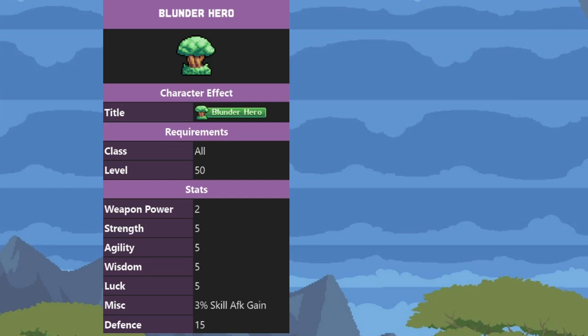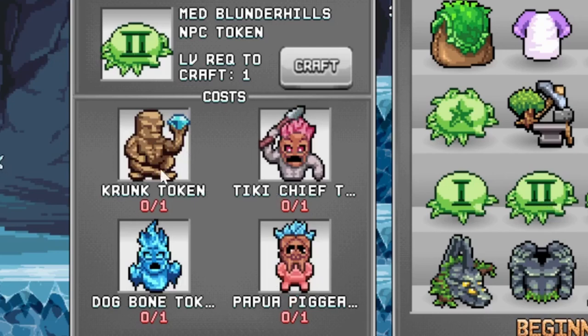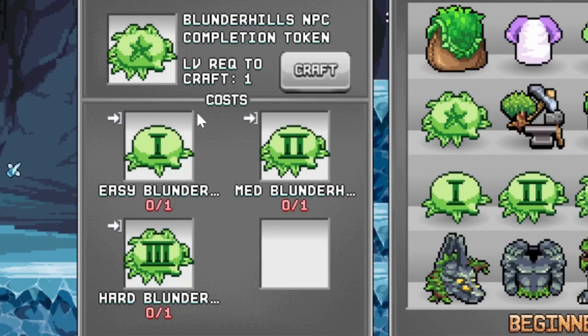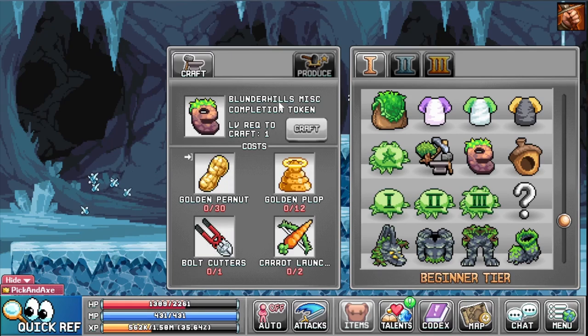You get this one for free in-game. You have to combine the easy Blunderhellen NPC token, do the quest from these guys, then do the quest from these, and finally do the quest from these guys. Once you have those three, you craft it here. And once you have crafted this one, you also need these two: the Blundo Skills completion token and the Blundo Hills Misc completion token.